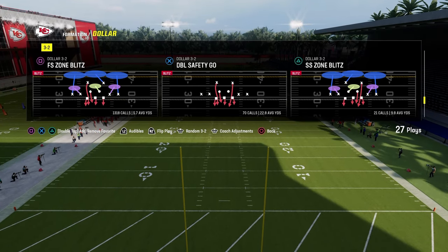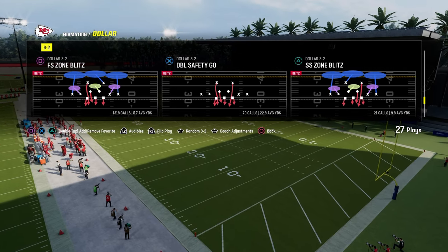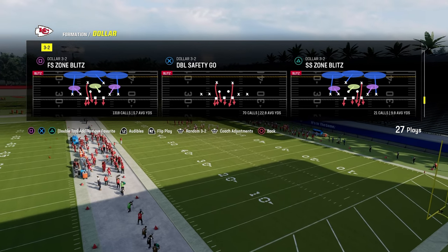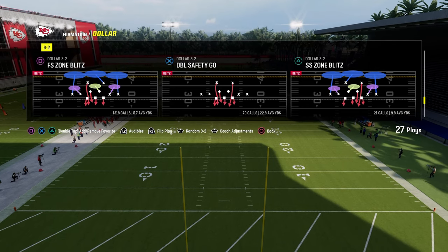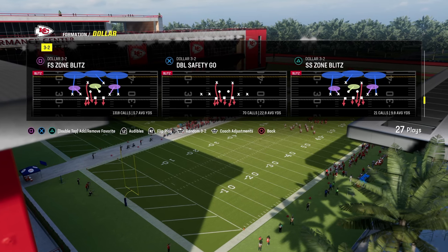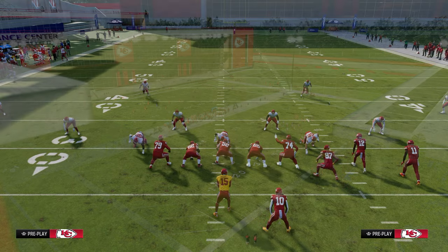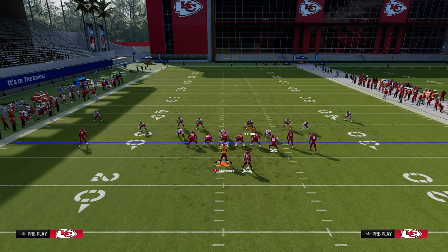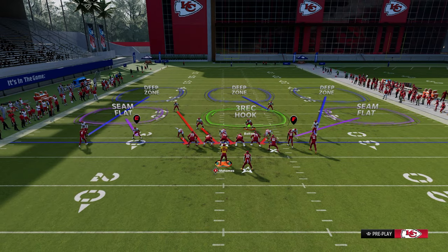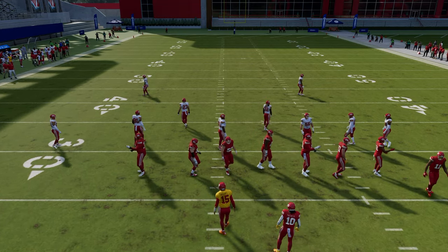What we're going to do is we are going to come out in the play Free Safety Zone Blitz. Free Safety Zone Blitz is the play we're coming out in. If you really wanted to, you could come out in Double Safety Go as well, but you just want to come out in a play with at least the left side safety blitzing. So if I come out in Double Safety Go, then I can audible to Free Safety Zone Blitz. But when I audible to Free Safety Zone Blitz and press, you see that it's a man-to-man press — this is why you would not come out in Double Safety Go.